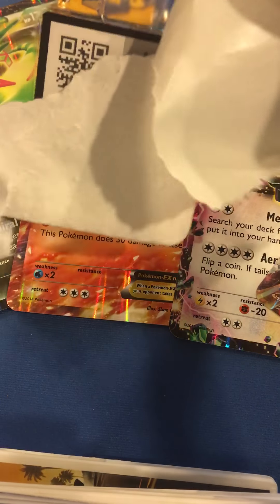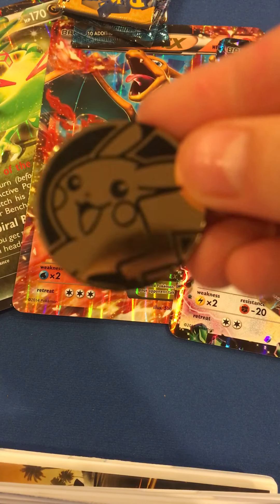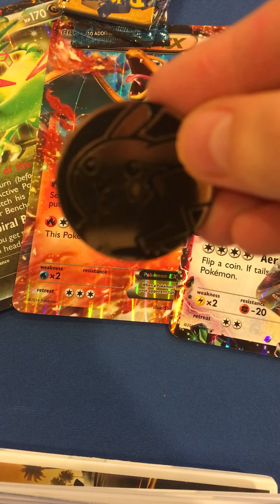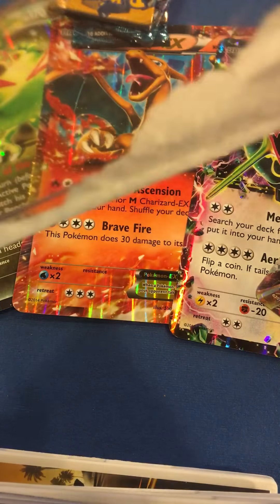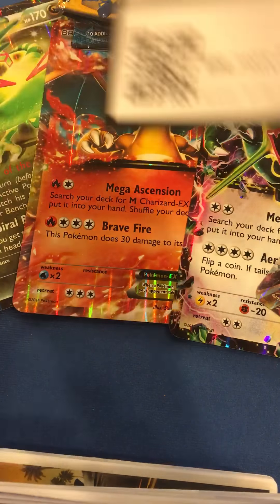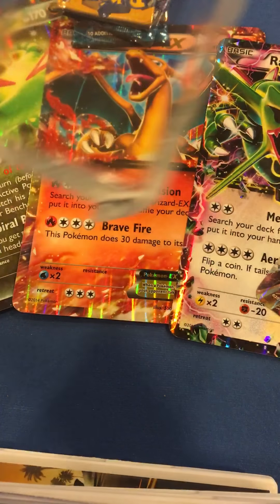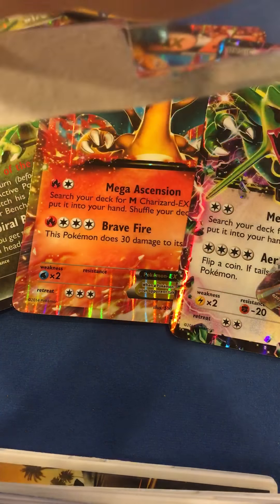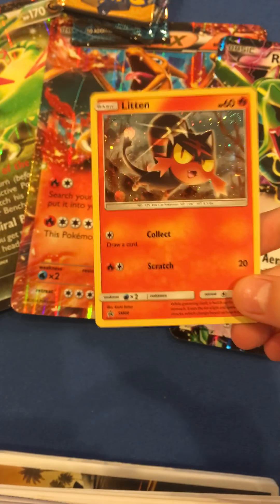Let's get the coin out. Very cool coin. Golden Pikachu. Very cool. And let's get the Litten Holo out. A newer card in the sets of Pokemon. Let's use the code card. And here's the Litten card. Very cool. Holo.